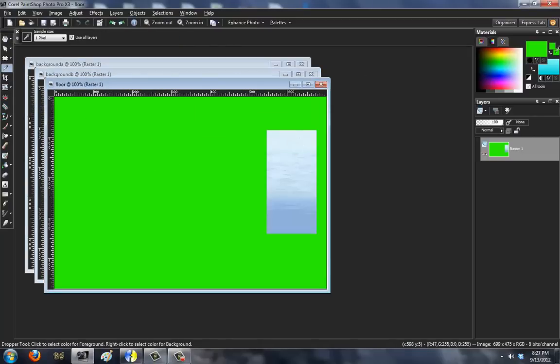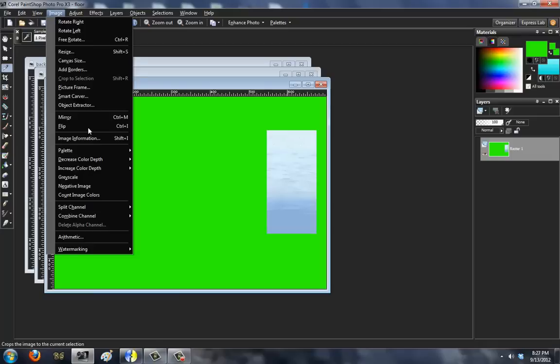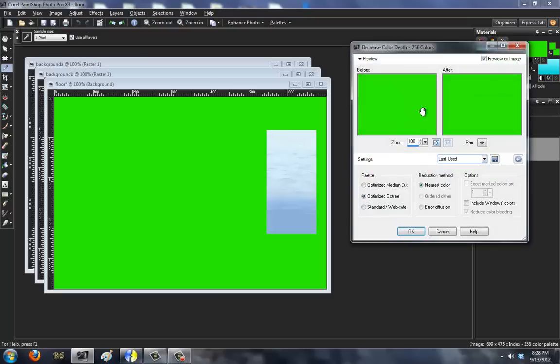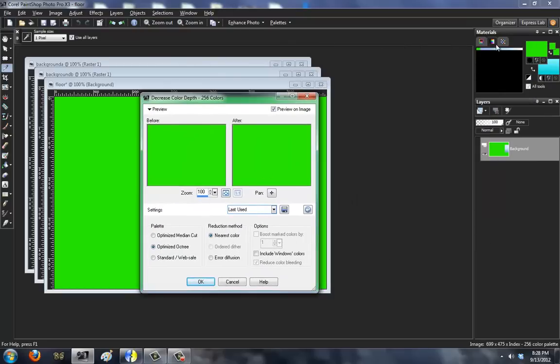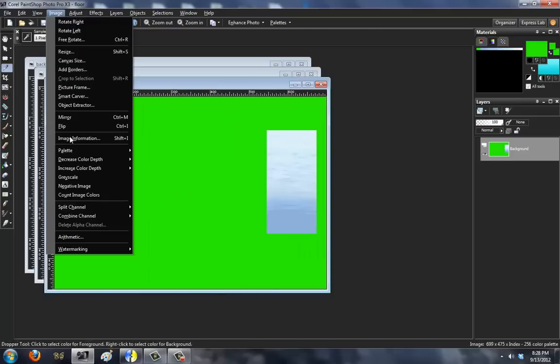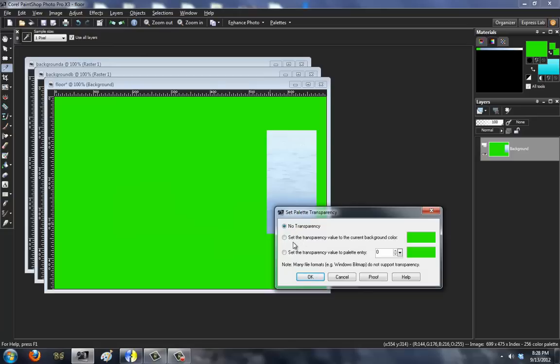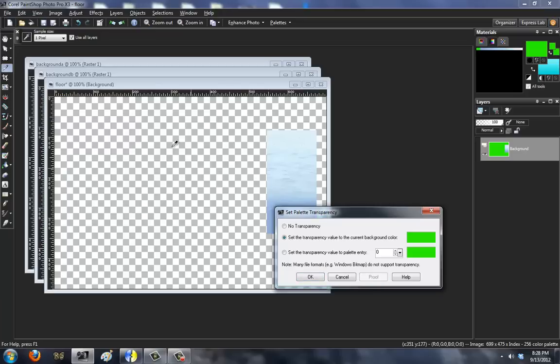So I'll use the Ink Dropper — left click, right click — get the first two green colors. Then go to Image > Palette > Decrease Color Depth > 256 color palette. It's going to come up with this dialog. If you pick on the middle icon with the spectrum here, you'll get this. Green, then shades of blue to white. Then hit OK. Then go to Image again, go to Palette, go to Set Palette Transparency. No transparency — there are three options here. Select the middle one: Select transparency value to the current background color — Green. It turns invisible.